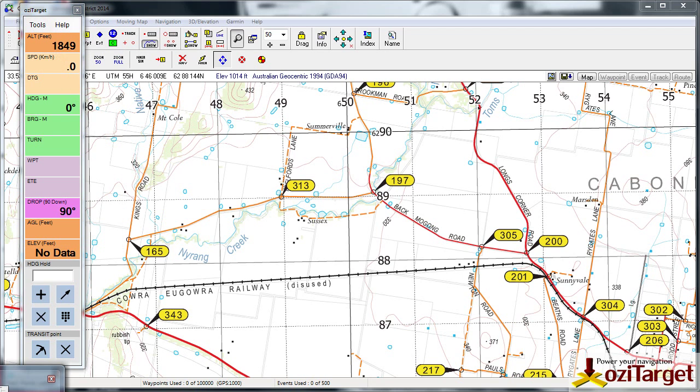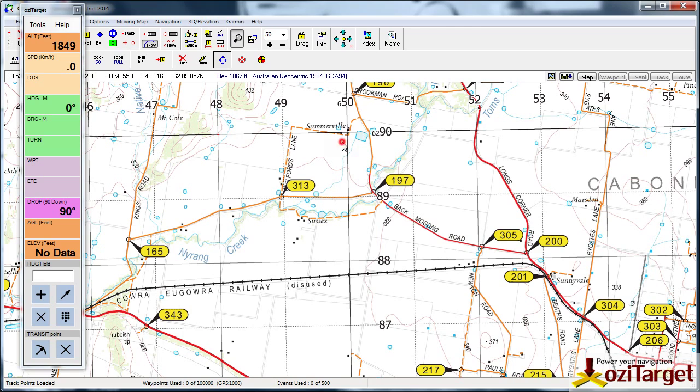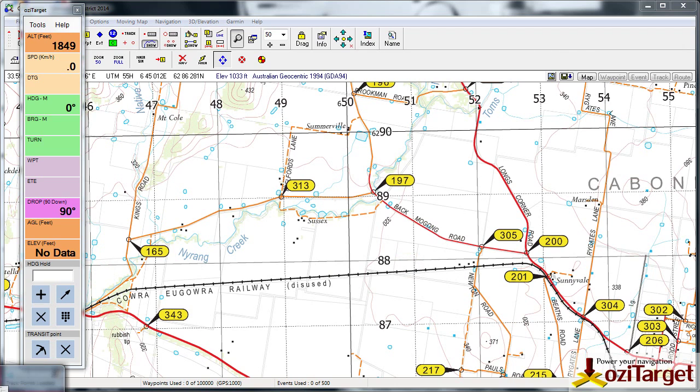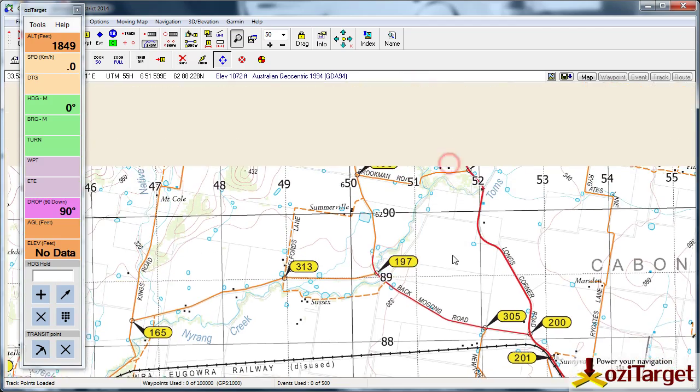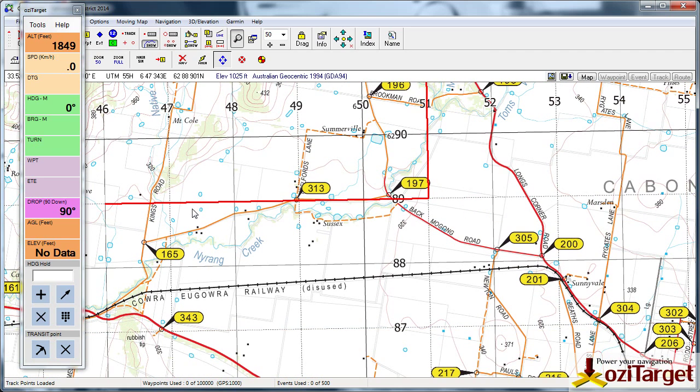We've now got an option for snapping to grid in scoring areas. When you're drawing a scoring area, you can have it snap onto the 1k UTM grid. All you need to do is click somewhere nearby and it will find the closest corner for you, so you can very quickly draw a scoring area close to the grid. This would have been particularly useful in World Air Games where we had that race-to-an-area task, so you could very quickly draw the corner needed.